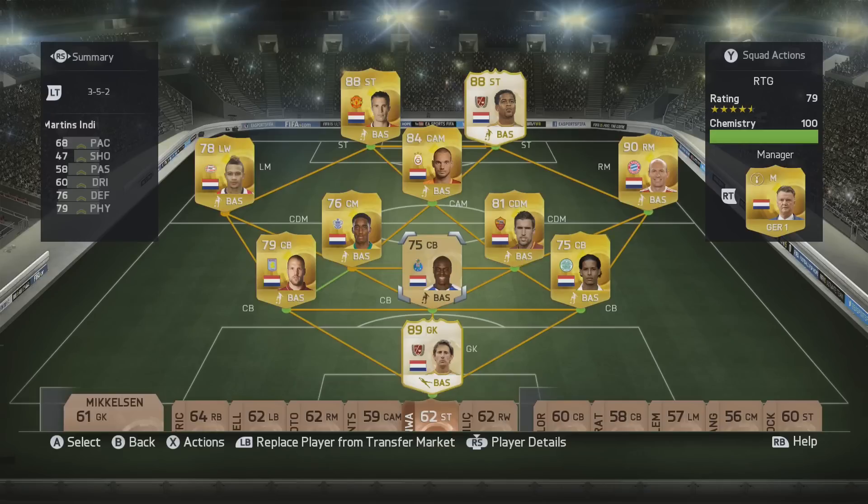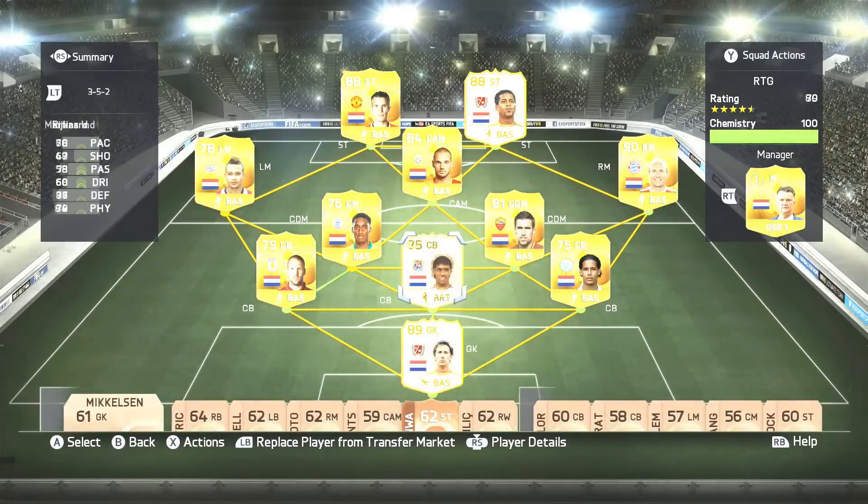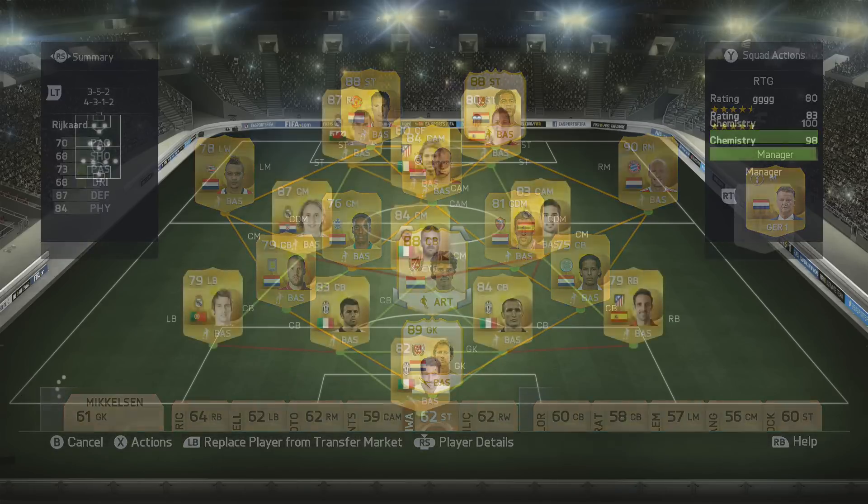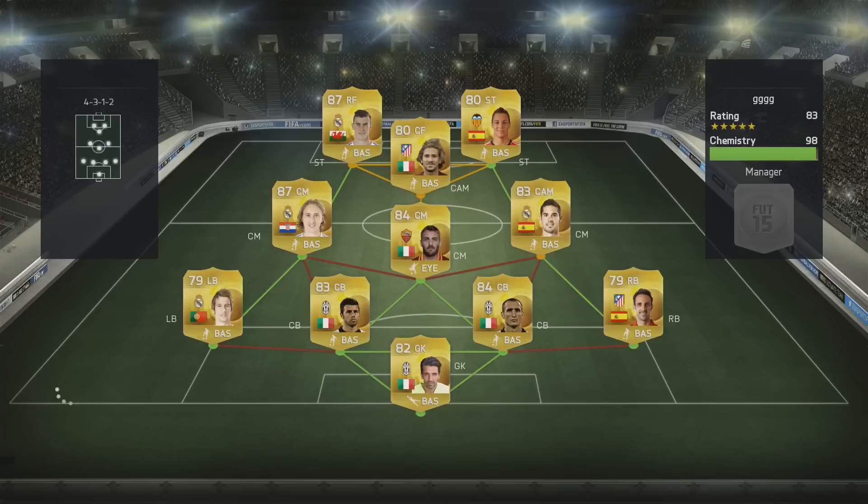Now the next player going out will be the last non-red to leave the club — Martin Zindy — and in comes a legend: Rijkaard. Rijkaard is in the centre of defence. So now we have Piers on the right with Van Dijk, the power on the left with Vlaar, and Rijkaard in the centre. That is my perfect Dutch back three.